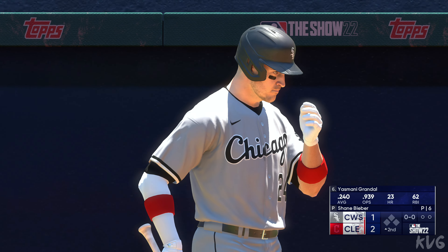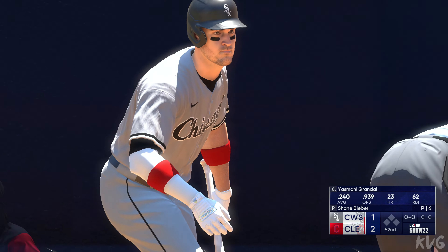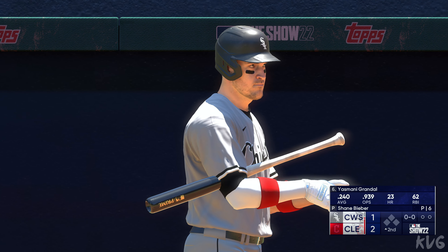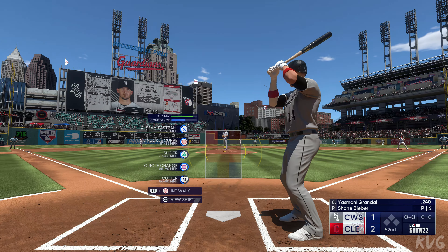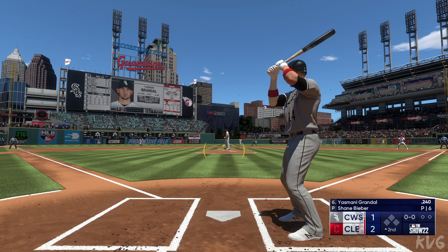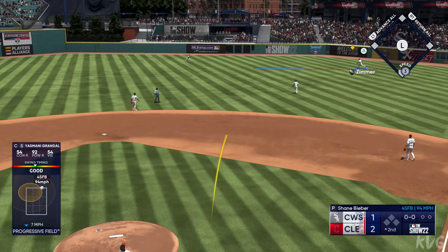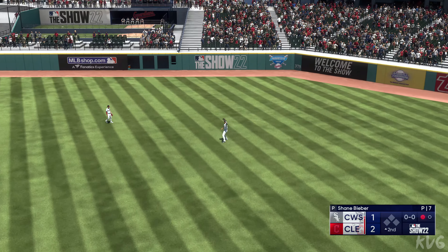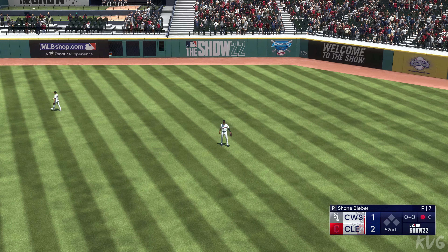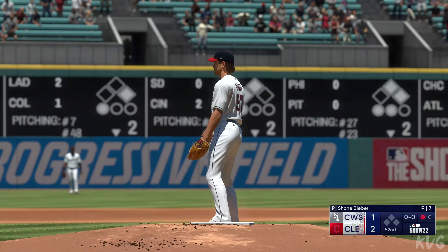Back here in Cleveland, top of the second. Now it's going to be Yasmany Grandal. After putting up a nice inning on offense and getting some runs across, this is where you look for the starter to go out there and have a shutdown inning — don't give the other team any hope. Just get through this inning and get the bats back up there while they're hot. He puts the squeeze on that one — there's one down. Maybe caught that one off the end just a little bit; couldn't quite barrel it up enough to really drive it.